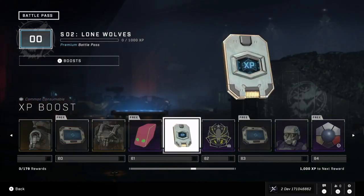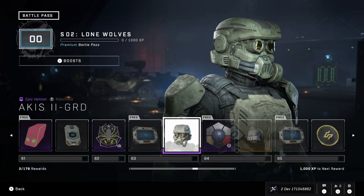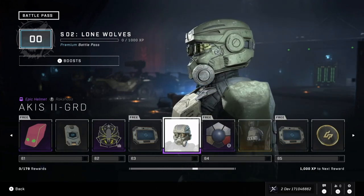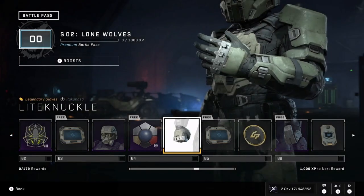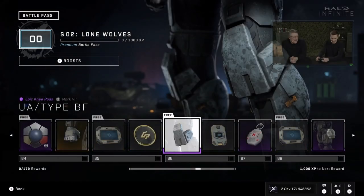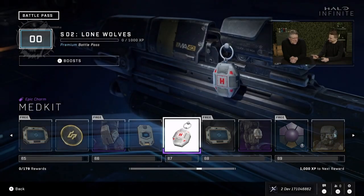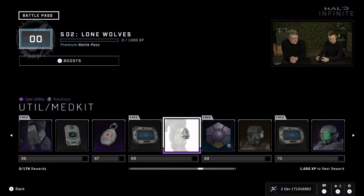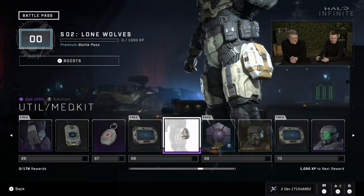Let's go to the GRD — a fan favorite from Reach that was cut from Reach, then brought back into Reach via MCC not too long ago, and now making its appearance here in Infinite. The GRD never dies. Some brass knuckle-type gloves — there are very few gloves I get really excited about, but those gloves are amazing. And I love the health pack — some OG fans will really appreciate this, with the med kit on both the gun attachment and a utility hip attachment.